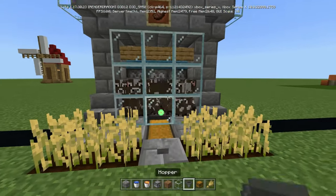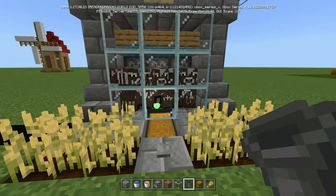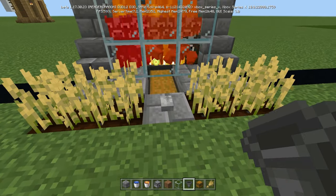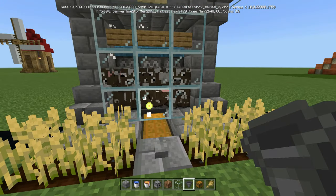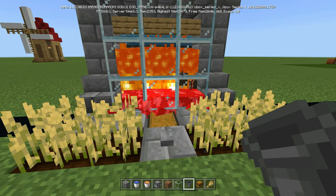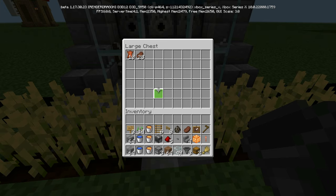Wait till they're all falling down. We're going to look in the large chest and press this button. You might have to press it twice — what I found is with wooden buttons the pulse allows too much time for the lava to be there and it actually drops lava on the babies. You don't want that, so you just press it again and they die.